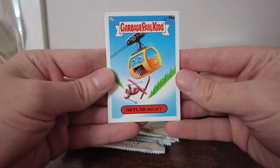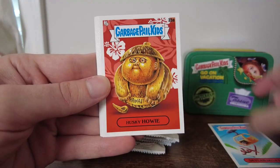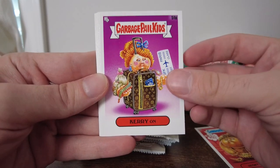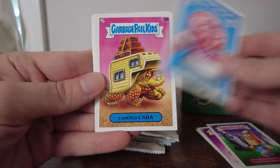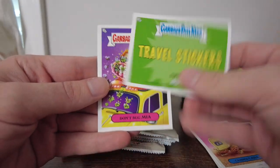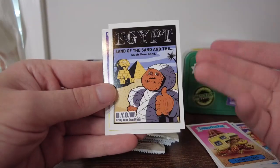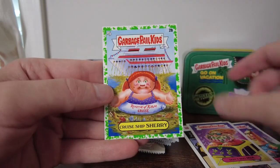Right off the bat, we got a Checklist B. Skylar Ski Lift — I like it, it's shooting the little guy out. Husky Howie. Carry On — that's a good pun. Stone Face Stella. Hawaii Howie. Camp Recarra. Egypt, Land of the Sand. There's one of the travel stickers — kind of cool. Don't Bug Mia — I'm a big fan of that art. And Cruise Ship Sherry.